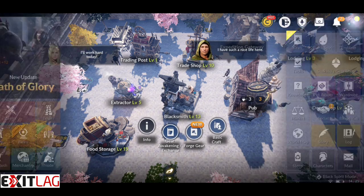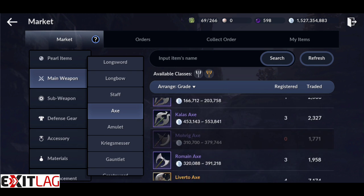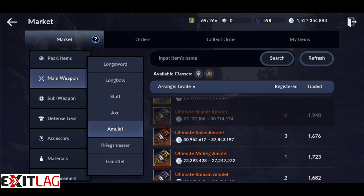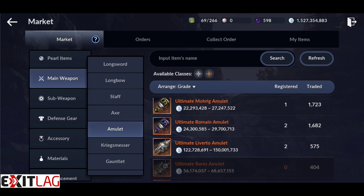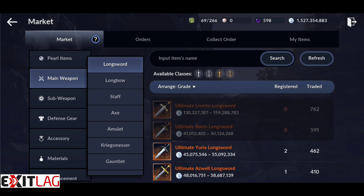I'm going to show you how I buy three two-slot pieces of gear from the market, then convert them to Leverto and sell it to make 40 million profits. First, you want to check the market for the cheapest two-slots you can find — typically it's the most popular classes. I managed to find three two-slots for a total of 78 million silver at cost.